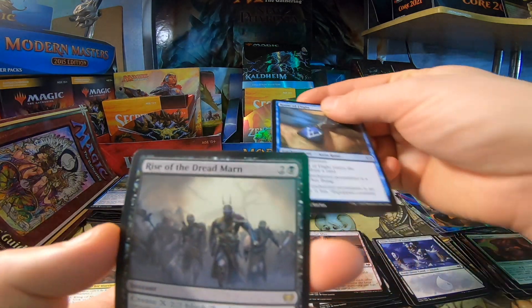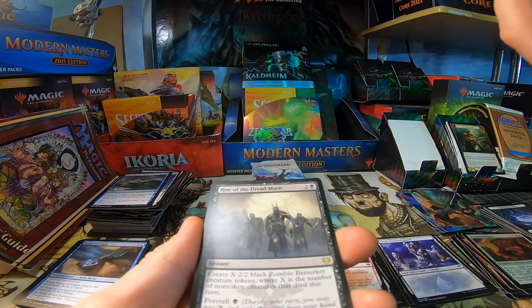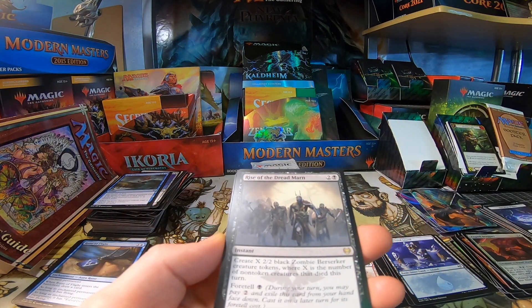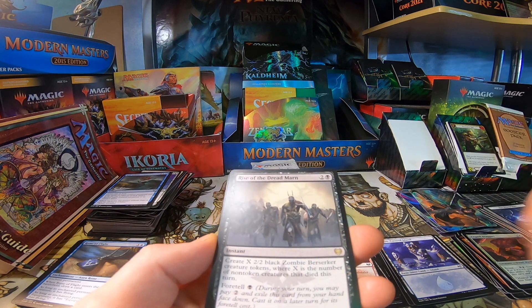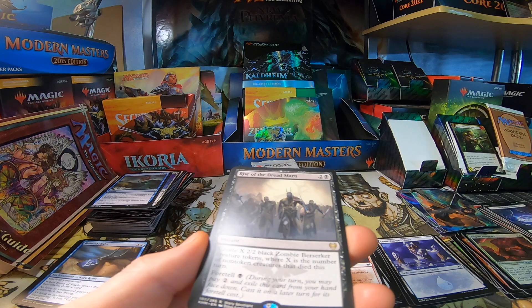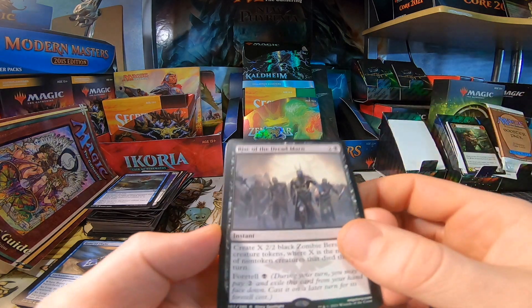We did it! That's all I want — just playset after playset. I think this is going to be great in control: you just foretell it, boom, foretell off. During your turn you may pay two — this is going to be some late game shenanigans. And what if you pop multiple off? A bunch of people die — you set three of these off, 20 zombies. What are you going to do?